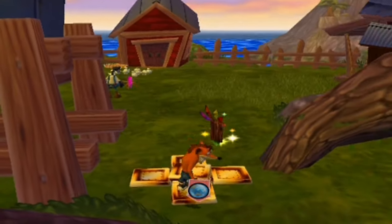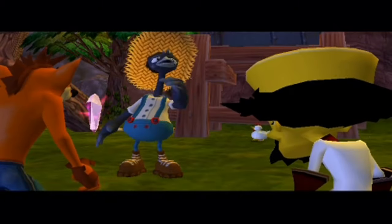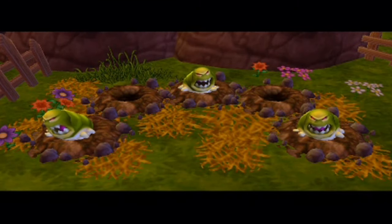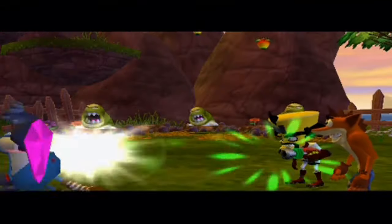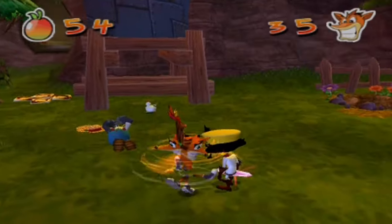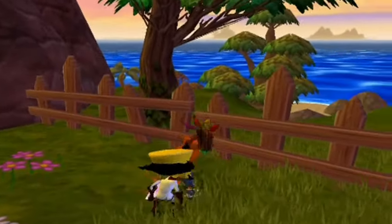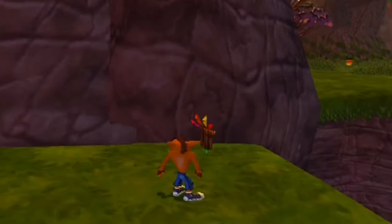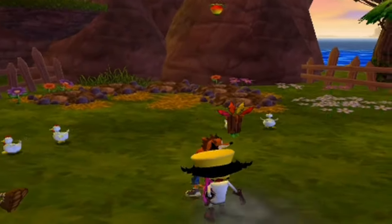Here's the next save point and Cortex is right there waiting on us, so let's trigger this next cutscene and see what happens. The farmer's market is tomorrow and my wumpa trees won't grow, for my orchard is riddled with greedy worms. If you rid my land of these pests, I'll give you this power crystal. Well, it is a game, Cortex - too bad, you're in one. Before we do this worm chase, let me just show you something - that's a shortcut right there. If you're doing speedruns of this game, that's actually quite a bit of a shortcut you can take.